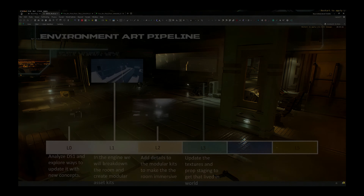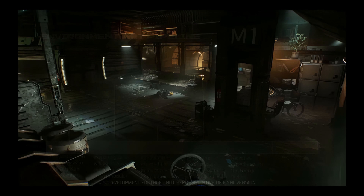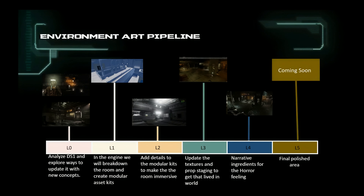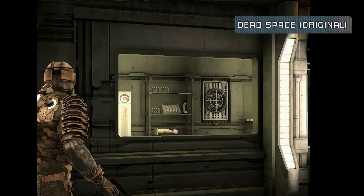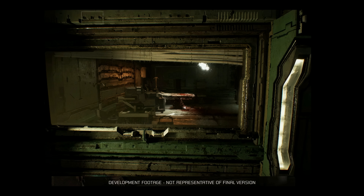L1 is when the area will be playable with rough blockout of the visual intentions. When recreating a room in Frostbite, the artist breaks it down into kits — pieces used to build the room, like Lego blocks with simple shapes representing the theme. L2 is where details and colors are added into the kits to support the thematic of the area, large props are staged, and the initial mood is set. L3 is where we update PBR materials to a more realistic look, add more props to support the theme, and refine lighting and VFX. L4 is where we add all narrative elements — architectural kits get a polished pass with wear and tear, and small props, signs, markings, bloodstains, dirt, and grime are added for that lived-in horror storytelling feel.